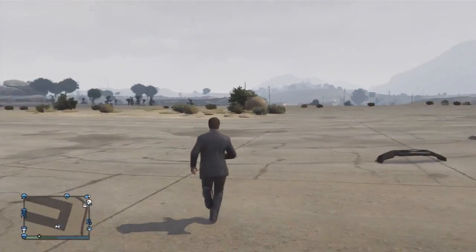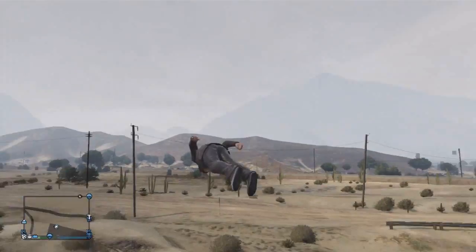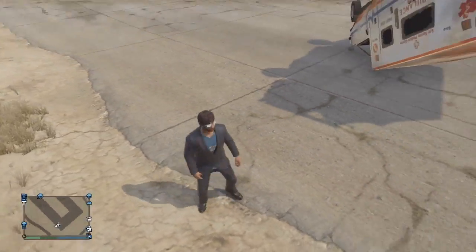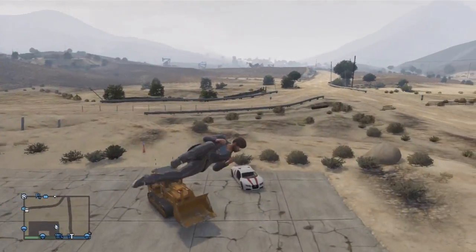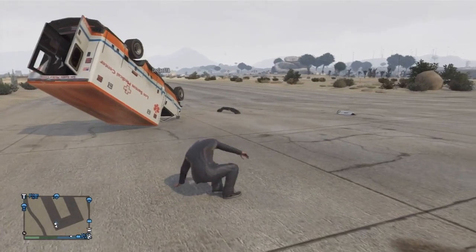I invited a few friends in afterwards and we had a lot of fun with this glitch. When I showed them this glitch they found it hilarious and they definitely wanted to have a go. I would say the only downside to this glitch is the fact you need to have someone inside the ambulance the entire time from when you tip it over, but I definitely recommend trying this glitch out as you can have a lot of fun with it. Setting this glitch up isn't that difficult either.